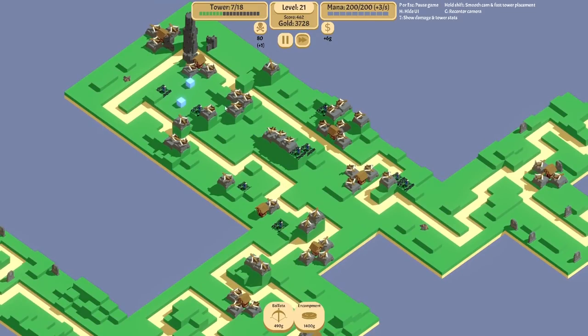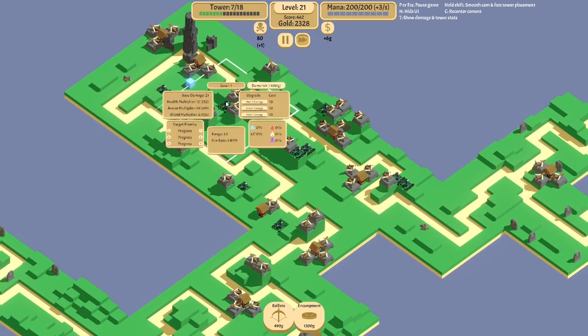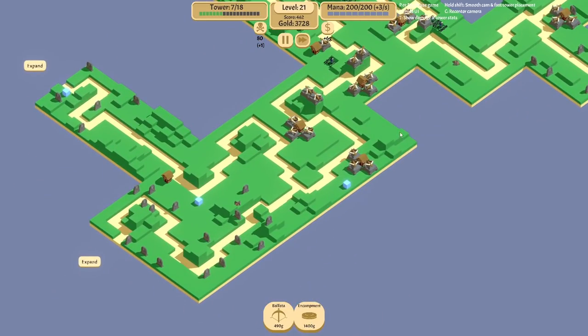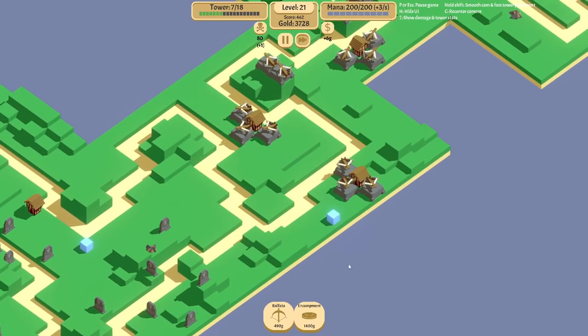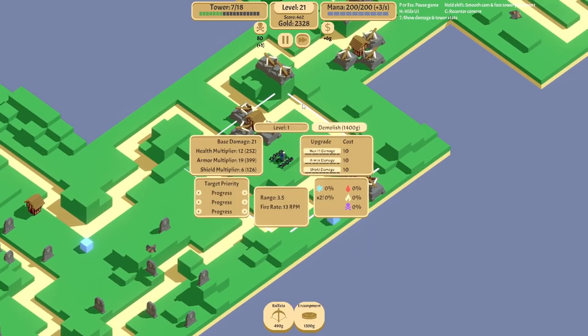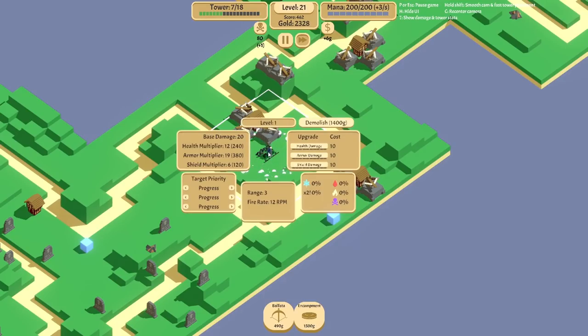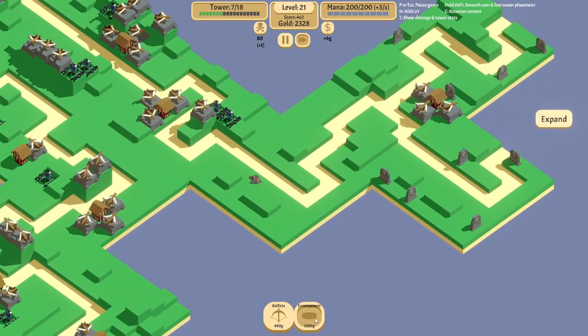This is going to help us with the bosses because they're going to get slowed, which means the encampments will have more time to spawn mines. Do I want it there? No, let's go on the plus one. I think I'll have another plus one range — that's better.